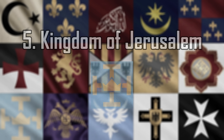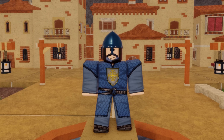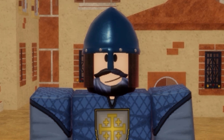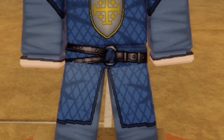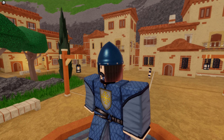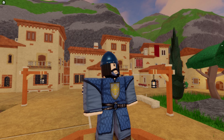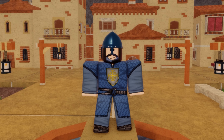Number 5: Kingdom of Jerusalem. We have officially entered what I consider to be drip territory. I'm not the biggest fan of blue uniforms, but the KOJ makes it work. It's a lot more subtle than the blue in the French or Antioch ones, and it provides a perfect amount of contrast between the gambeson and the sleeves. The blue helmet pulls the whole look together. My only gripe is that the gold on the logo doesn't really appear anywhere else — some gold fringe on the helmet or sleeves could work wonders.